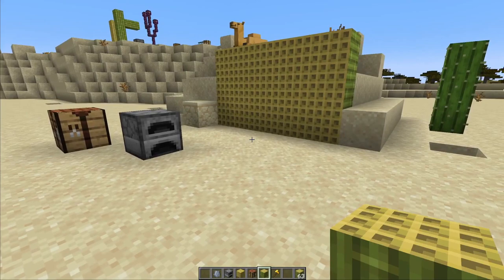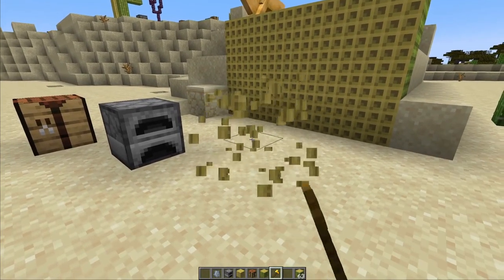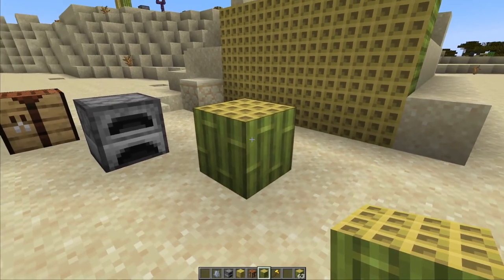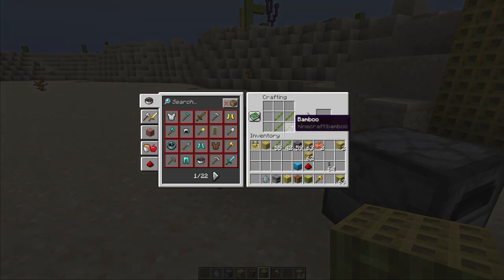Two new blocks have been added to the game this week that could maybe be described as bamboo logs, because they act similar when it comes to crafting recipes, and similar to logs you can also strip them. The more green version is the default one you can craft — it kind of looks like somebody took bamboo and made a bundle out of it. Out of nine bamboo you can make a block of bamboo, which can also be crafted into planks. You can no longer craft the planks directly with the 2x2 crafting recipe — you have to make the bamboo log first and then craft that into planks. To get one bamboo plank you'll now need four and a half bamboo instead of four.